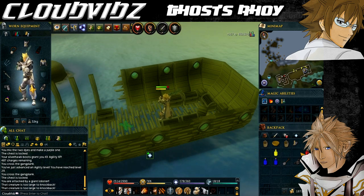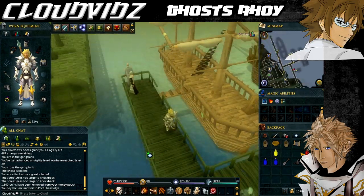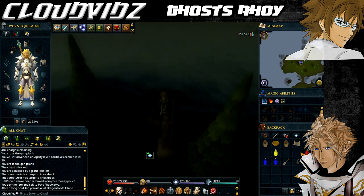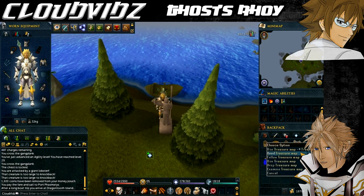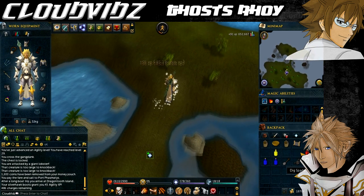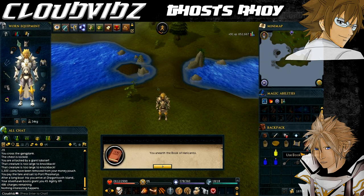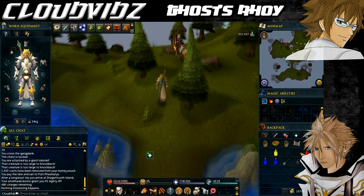Now head back to Port Phasmatys — teleport to Port Rimm Lodestone, then get the Charter Ship to Port Phasmatys. Once back at the docks, go find the ghost captain who is right near a little rowing boat, and talk to him to travel to Dragon Tooth Island. You must have the map and spade in your inventory, otherwise you won't be able to find the book. Once on the island, I'm basically going to go straight to the spot — you don't have to follow the directions properly. Just go to this spot, use the dig option after reading the map, and you should obtain the book with no problems at all. So you'll now have the Book of Harakanto — that's one item down.